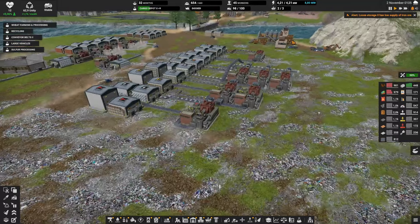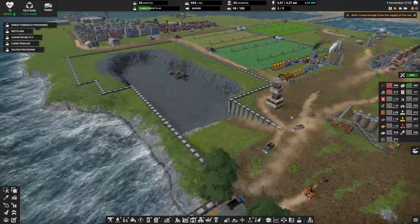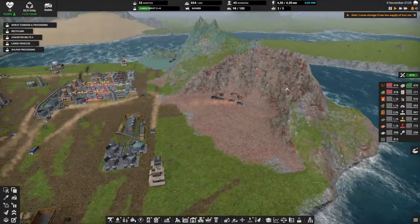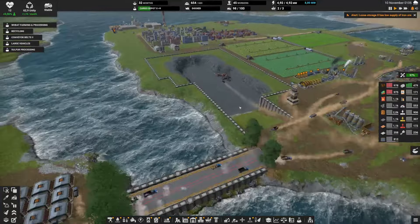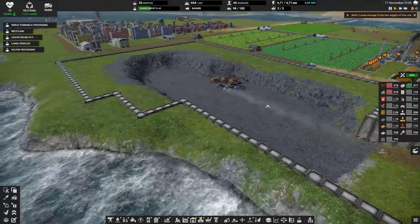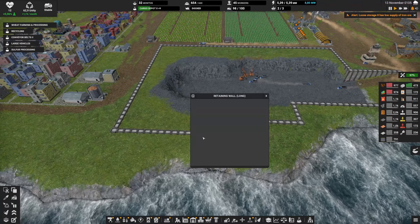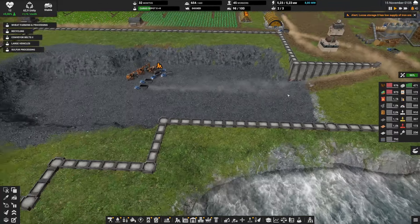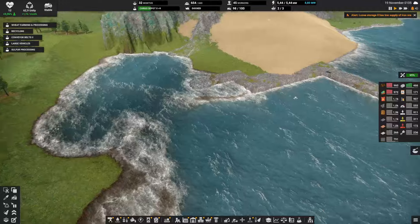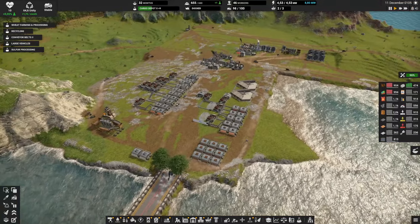Everything is pretty good right now. Of course I can't wait forever — I'm slowly destroying the iron mountain, and more importantly coal is slowly being emptied over there. But we've actually finished the retaining wall over here so we could start going lower, and our bridge is slowly getting built.